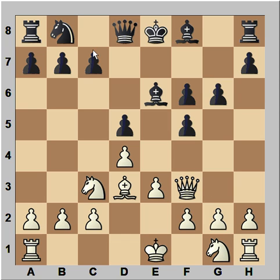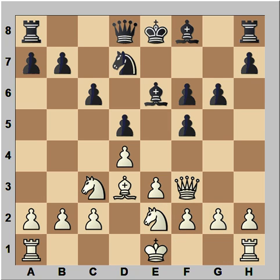Queen to f3, c6 — not only defending the pawn on d5, but now the queen can come to b6 or a5. Knight from g3 to e2, knight to d7. And it is white to move, and he came up with a very interesting plan.